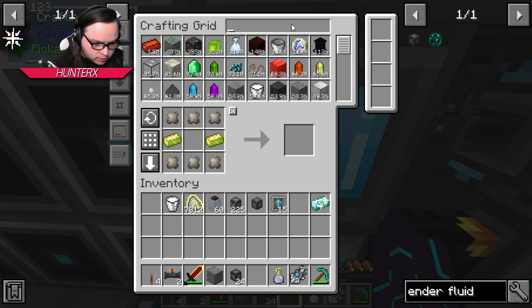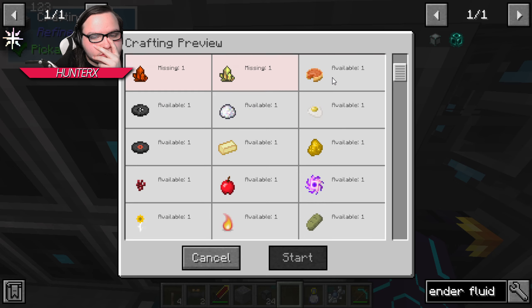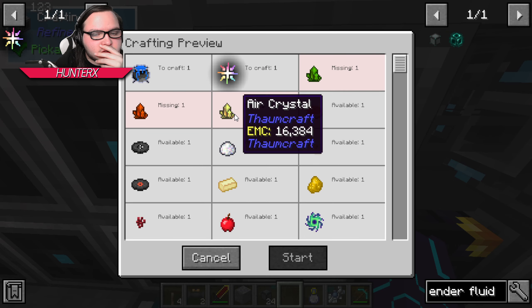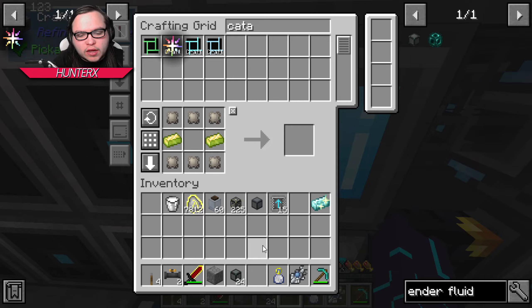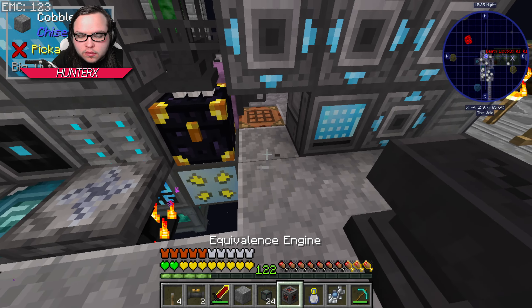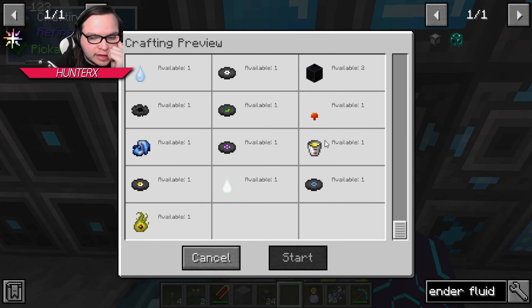Beautiful, okay. So what else on this list do we need? We're just missing earth, fire, and air crystals, which have EMC. Why? Oh god — the system's being weird again. All right, so you should in theory now work. Okay, I guess those have EMC though — are they not showing up in the system?